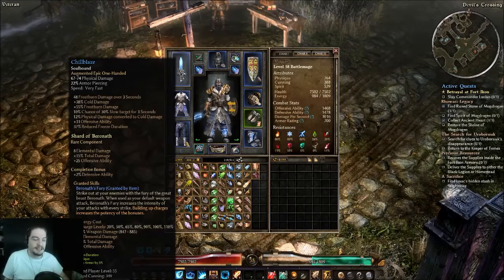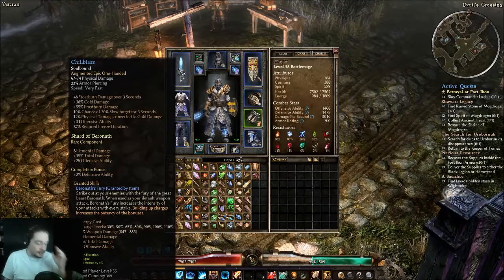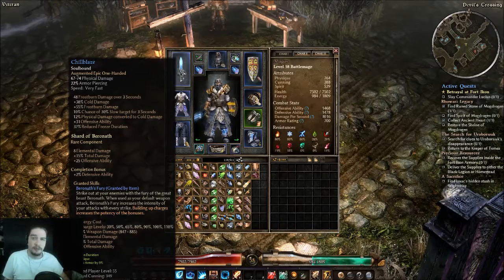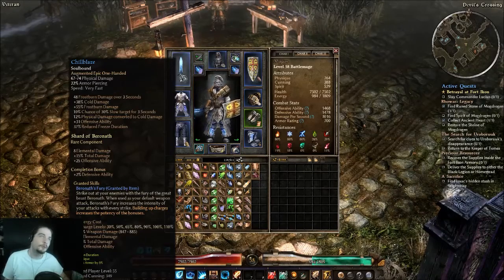I've only played with it a little bit because I only put this all together recently when I got to 58. In my test run, I took on the Iron Maiden and pretty much took her down with some effort. But it was actually a pretty easier fight than what would have happened with the two-hand build, or even with the battle mage build I had before.